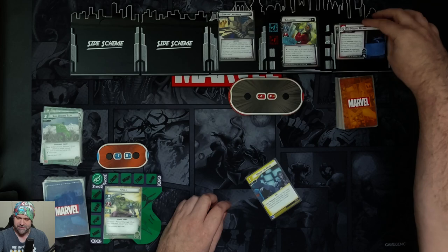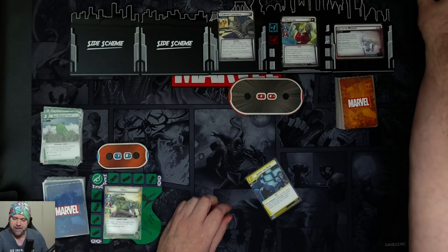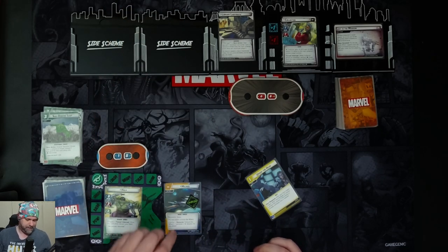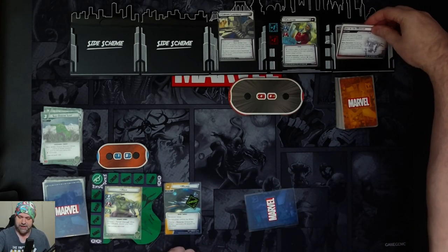So we advance to stage 2A. We put the set-aside Milano support from the Ship encounter set into play under our control. We can exhaust it to generate a wild resource for any player. Then we go to stage 2B.